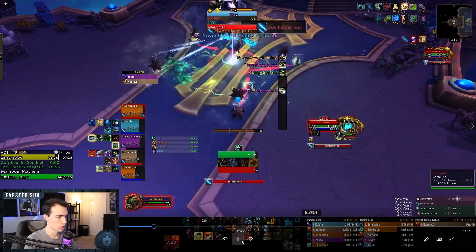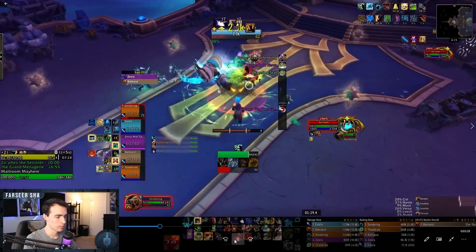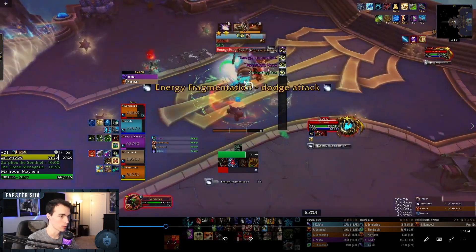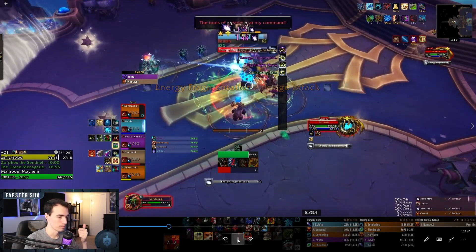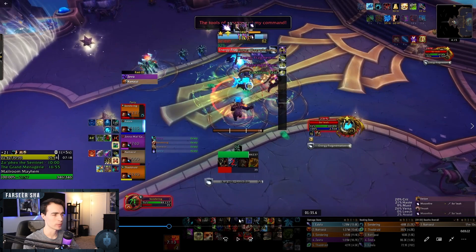The Hyperlight Jolt goes off and everyone just has one stack — that's perfect. Now we are keeping the boss in the middle, and this is what I was talking about with consistency for AoE abilities: Efflorescence is going to be here, healing rain, Rain of Fire, Resonance Arrow, Wild Spirits, Frozen Orb can all be sent to the center. Knowing how consistent the boss placement is going to yield higher DPS for your group.